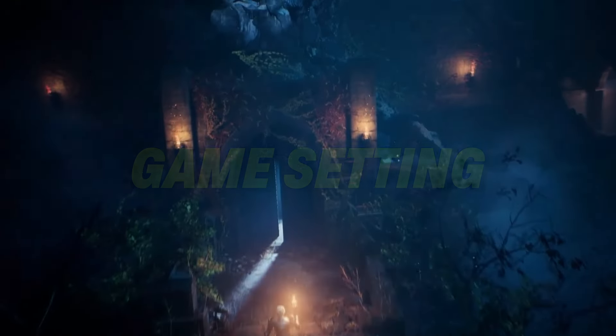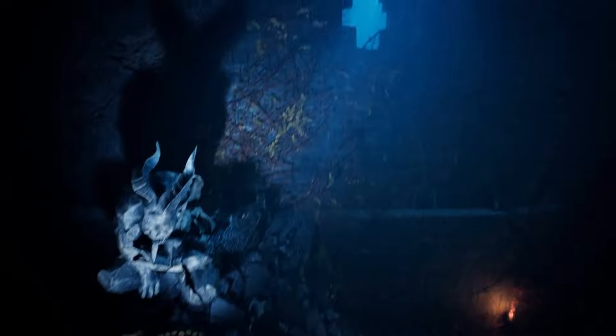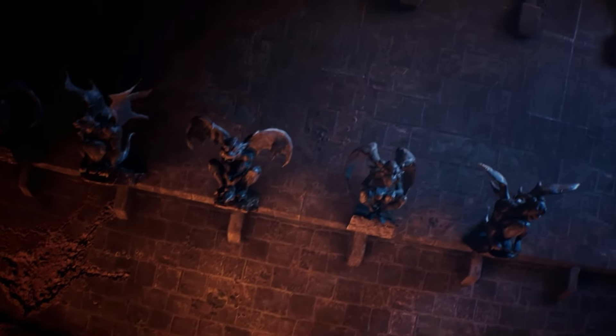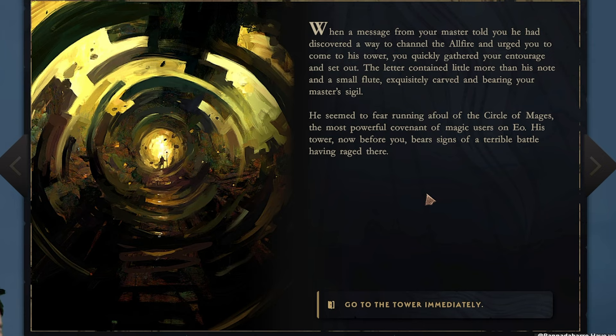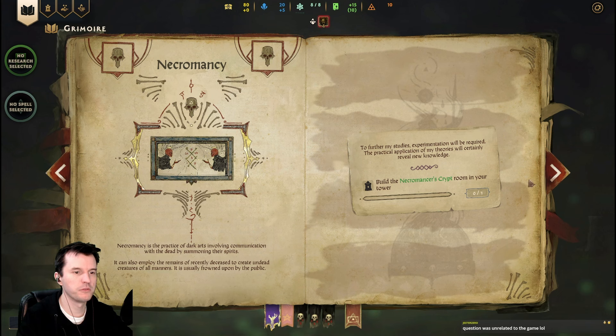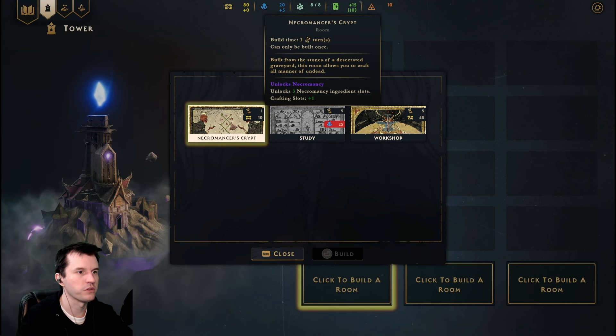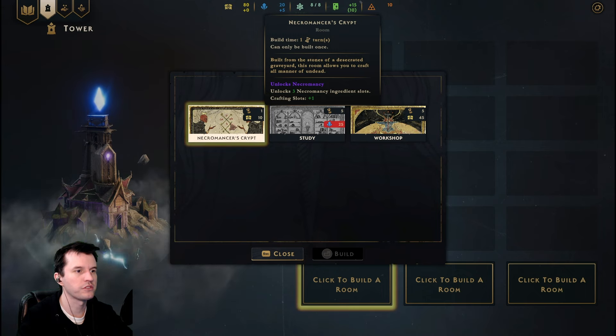The game's setting, with no spoilers beyond the tutorial. You play the role of a mage whose old master has gone missing while researching how to tap into the Ulfire, a resource within the world similar to ley lines from other fantasy settings. The likely culprits for your master's disappearance are the circle of mages, who may have feared his research would allow him to gain too much power. Determined to succeed where he failed, you begin using your master's grimoire, spells, research, the help of his other apprentices, and his very tower, building up your strength and attempting to master the Ulfire yourself.